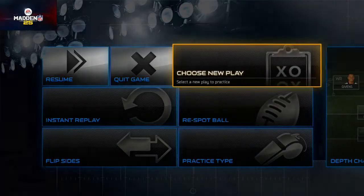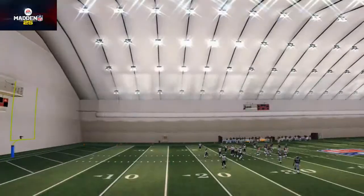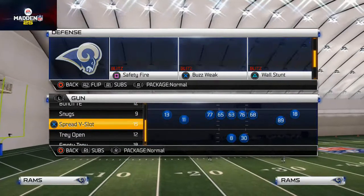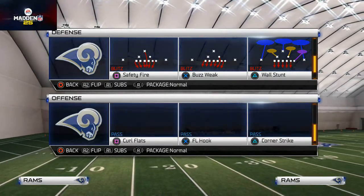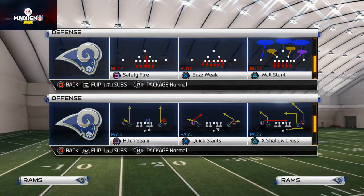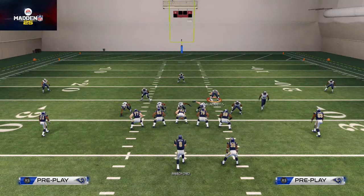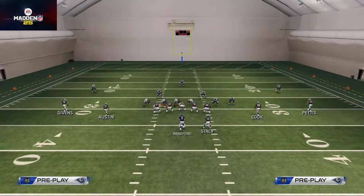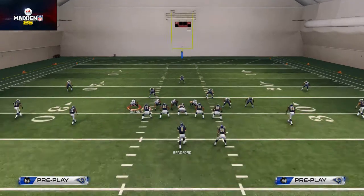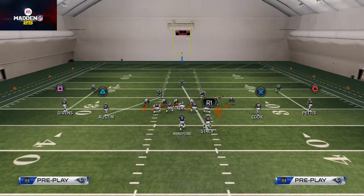Basically the play that we're going to be breaking down comes out of the 46 Bear Formation. It's the 46 Bear and the play is the Buzz Week. This is going to be our man blitz for our Offensive Scheme of the Week. The reason I showed you a quick instant replay is because I was working with this blitz earlier and the blitz doesn't work quite as well in practice mode, so I wanted to at least give you an example of how the blitz actually looks in an ideal situation.